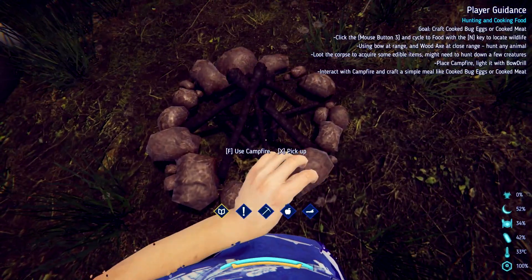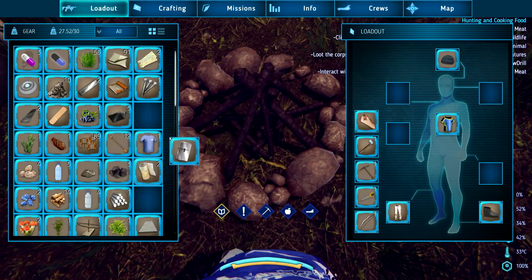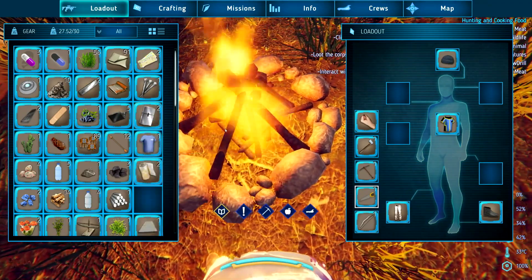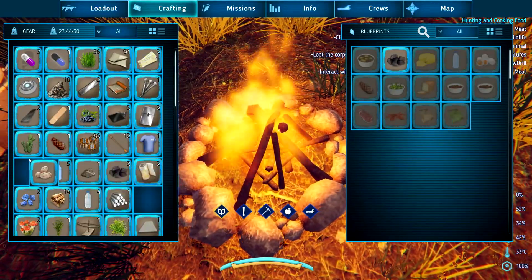Gotta light it — that's your fingers in it. Where's my lighter? Use. Perfect. Let's cook up these eggs — wait, can I cook them? Do I need water?